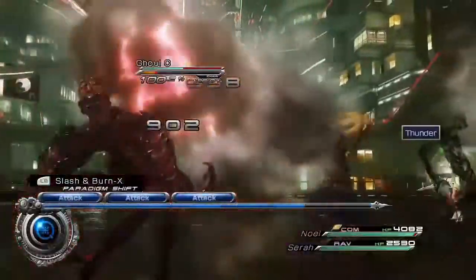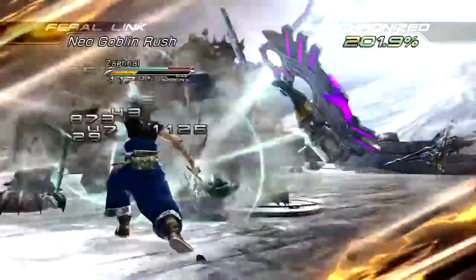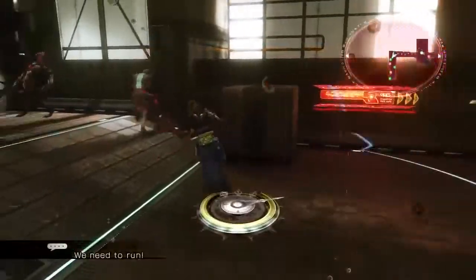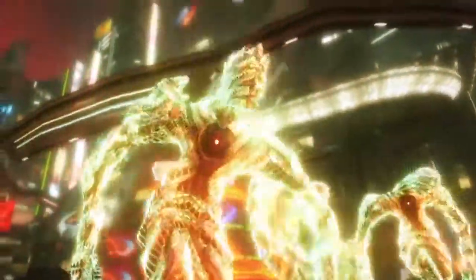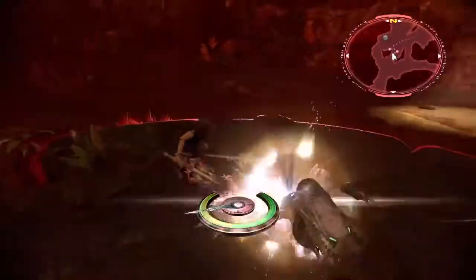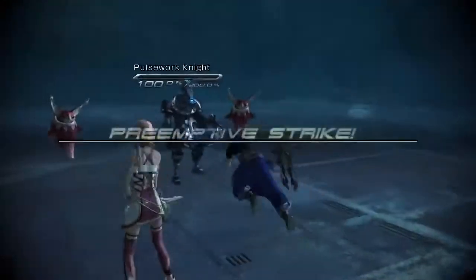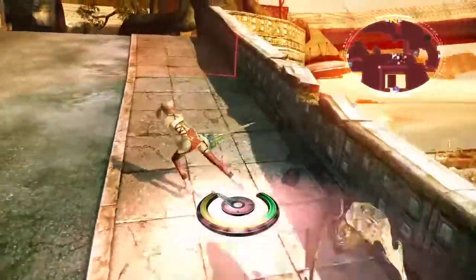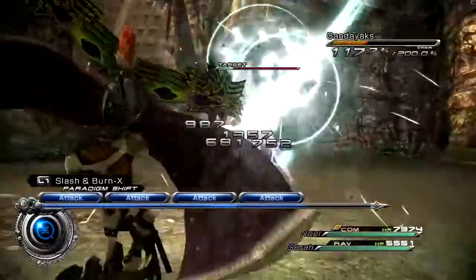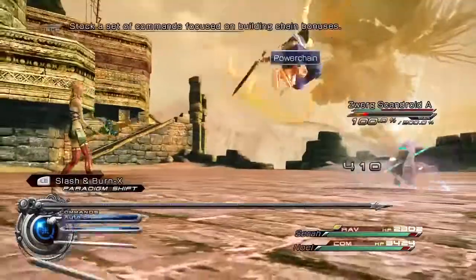In 13-2, the heart of 13's renowned battle system returns, but with enhancements. Enemies will now be found using the Mog Clock, a detector that alerts players to enemies that appear when adventuring. The needle's location on the Mog Clock, and how an enemy is engaged, will determine the status of a battle, and whether or not players will benefit from a preemptive strike or suffer the inability to retry the battle.